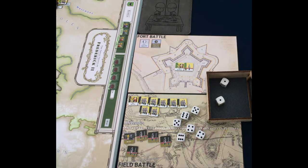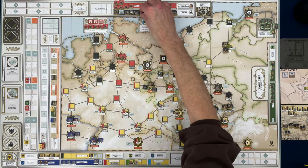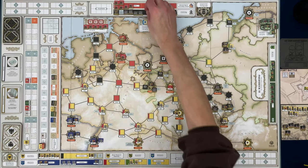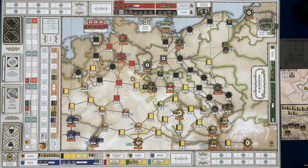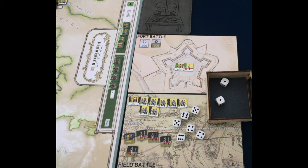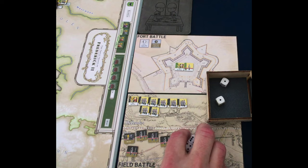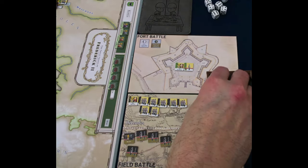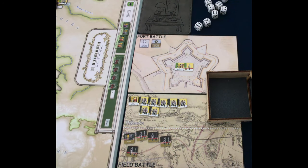When you eliminate units, they will go back to the unit reserve on their full strength side. We'll put those back. Looks like the Austrians are getting some revenge here. That was the Austrians' attack and now we go back to the Prussians.